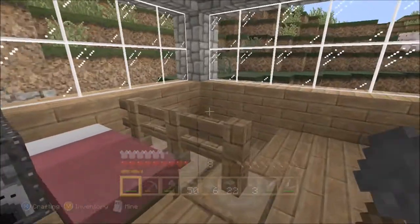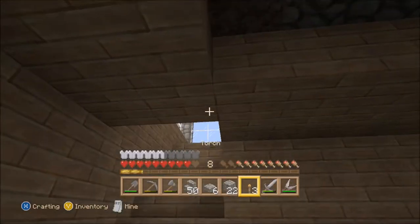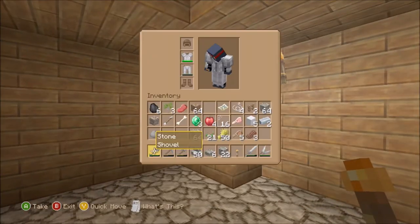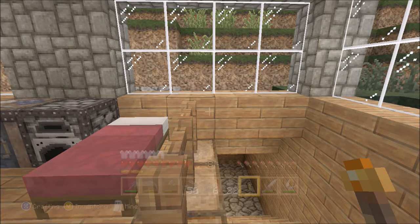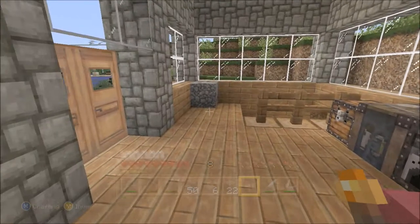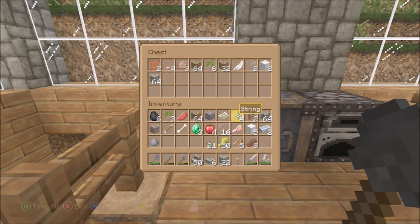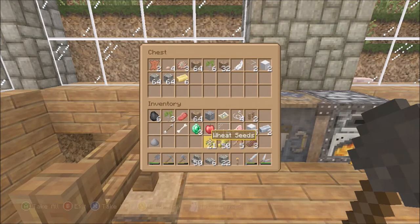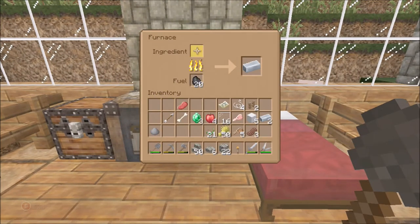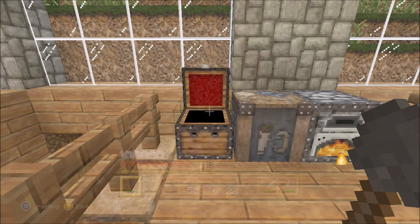Hi guys, welcome back to Minecraft. When we left off we just finished the roof, and that was all we got done. We started down here — there's a distinct look of lighting down here. We have no wood. This episode will hopefully be about getting the downstairs of the house finished, doing some mining, and just getting some stuff done.